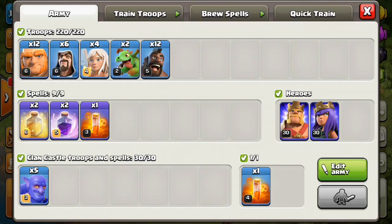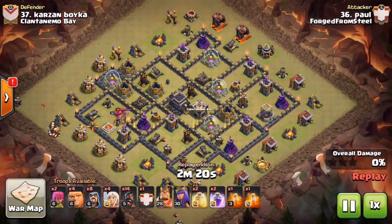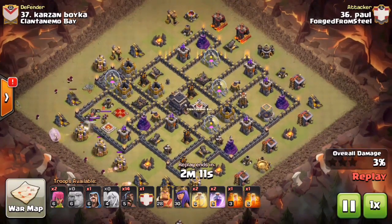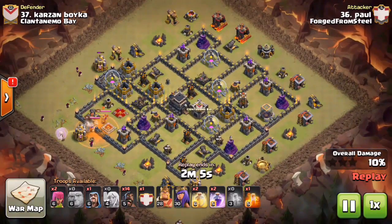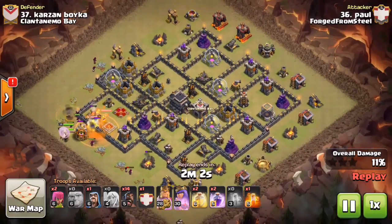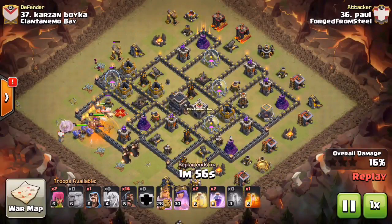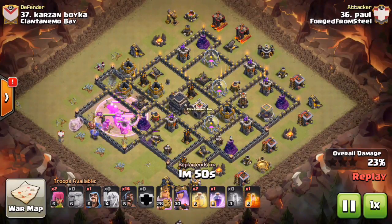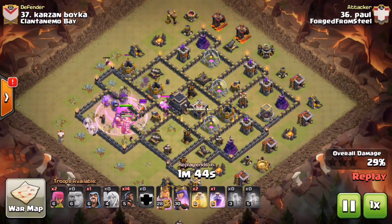Let's go ahead and find out. For our very first example, the replays I'm showing are from our weekly friendly war against Clantonamo Bay leading up to our CWL matches. This town hall nine here is a current meta base — you'll notice the wizard towers are away from the air defenses, really trying to prevent an air attack. That's where something like HGHB is going to be wrecking and dominating these new meta town hall nine base layouts.